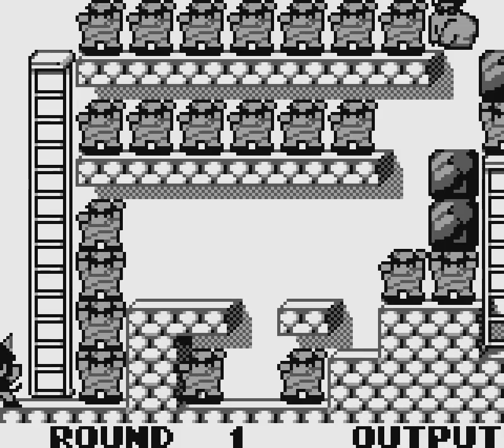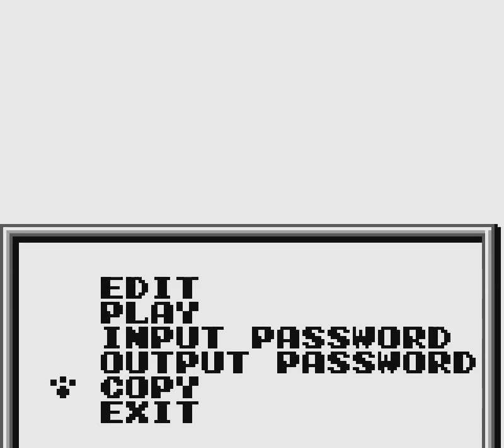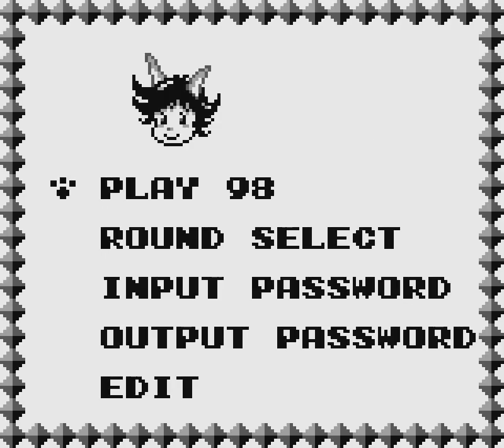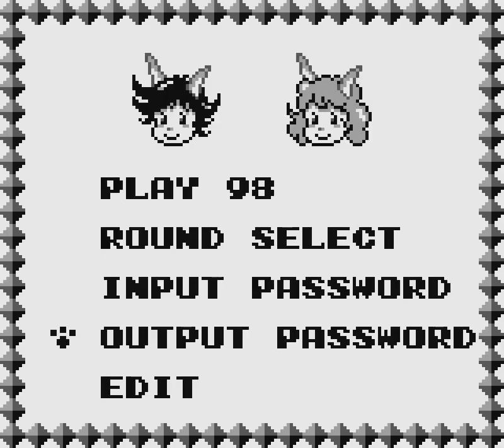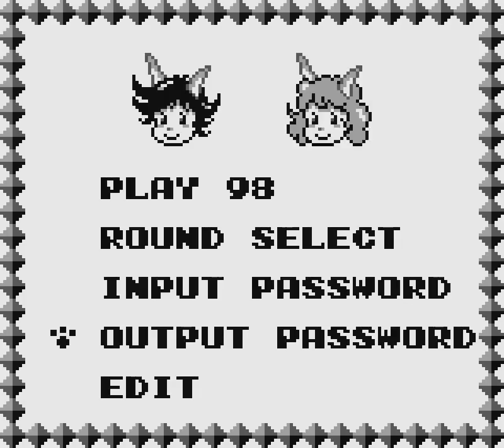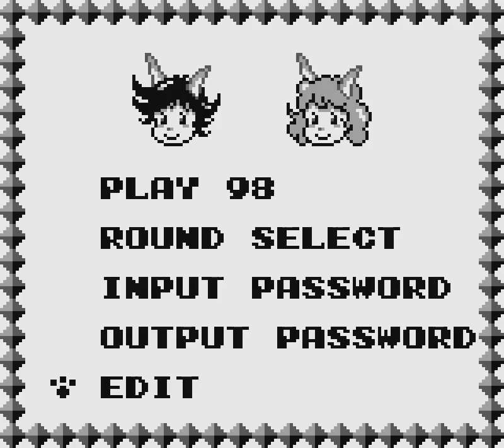Let's output a password. Output a password for this. If you want to make that level, all you need to do is put that long string of letters and numbers in. And so, that is the edit feature of the game, where you can make your own levels. And I think with that, we have seen all that we can see in Pitman. We have completed all 100 levels. I've shown off how to make your own levels. And now I think it's finally time for Catboy and Catgirl to get a much-needed break from kicking monsters in the face, so they can return to their daytime profession of kicking monsters in the face.